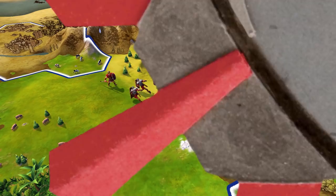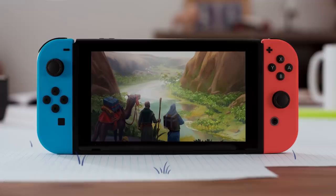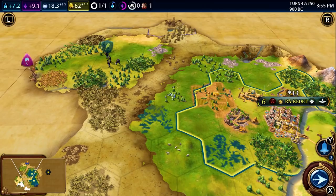Once you've chosen your civilization, it's time to start civilizing. It's super easy. You take a turn, then your competitors take a turn, on and on until victory is yours. Or theirs.